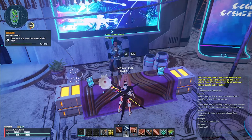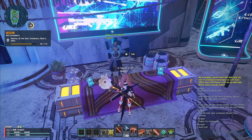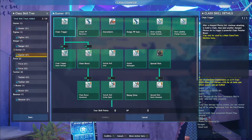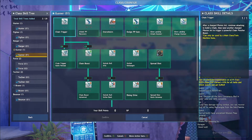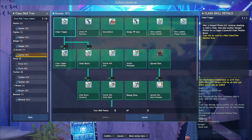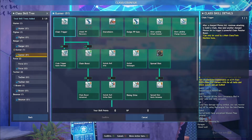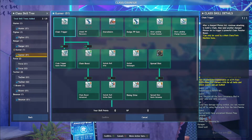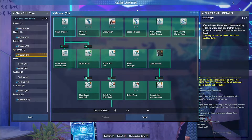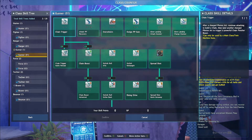We want to play Gunner, but we need to know what the class does, so let's read the class skills. Chain Trigger: after a charged photon art, continue attacking to build a chain, then land another charged photon art to trigger a powerful chain finisher boost. What does that mean? It doesn't tell me anything — no potency, no damage, no speed. So what does it actually mean? We're going to figure that out.